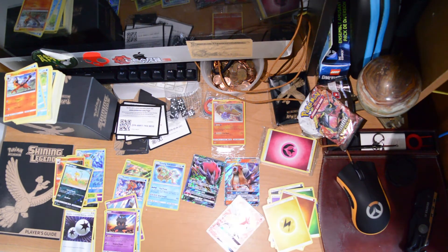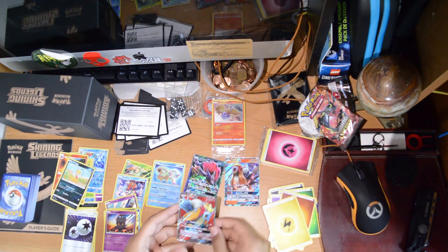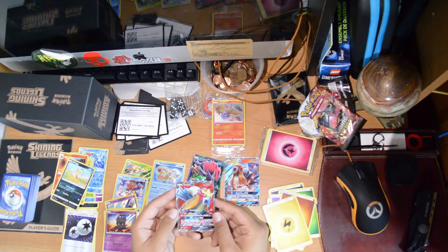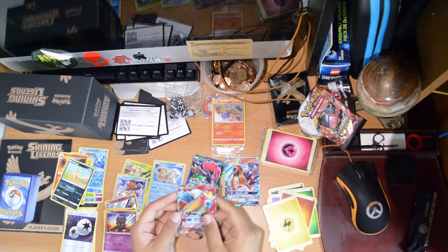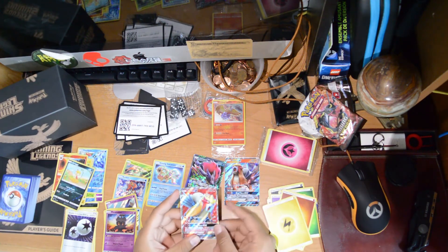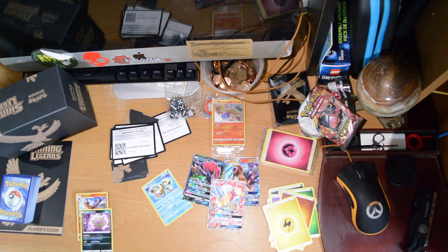Now let's see what that full art is that we got. Energy Retrieval, a Double Colorless Energy — I'll put that to the side because I love Double Colorless Energy — Switch, Stunfisk, Ivysaur, a Bulbasaur, a Plusle, Zorua, a Scraggy, and an Entei GX full art — let's freaking go! I am so hyped about that. Just look at how beautiful this is — it's literally mint condition, not a single scratch on it.